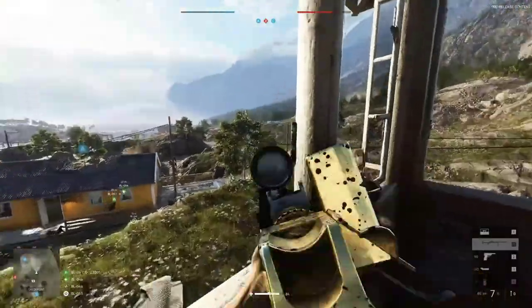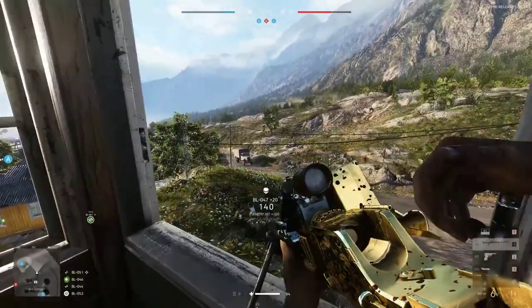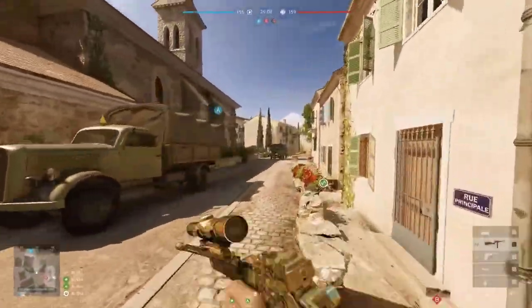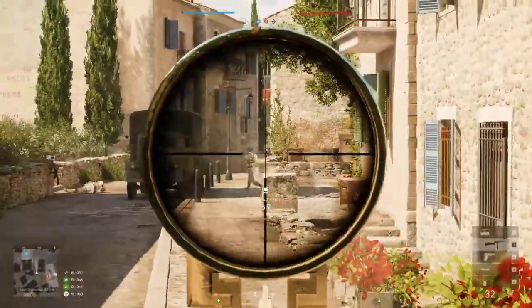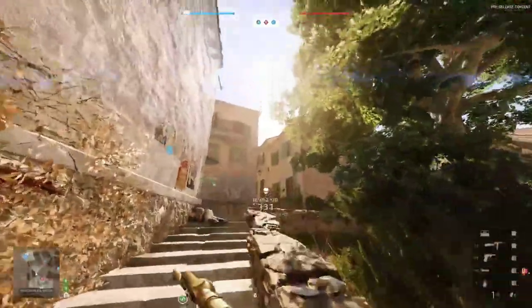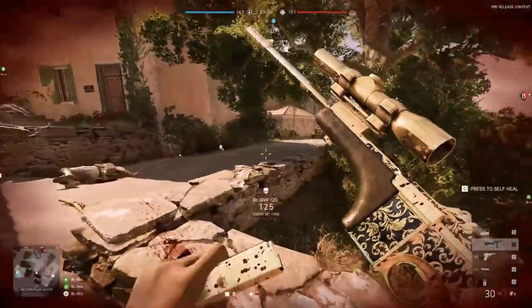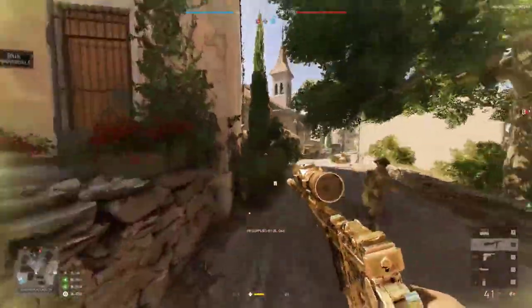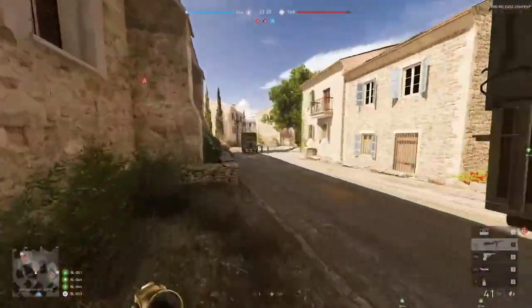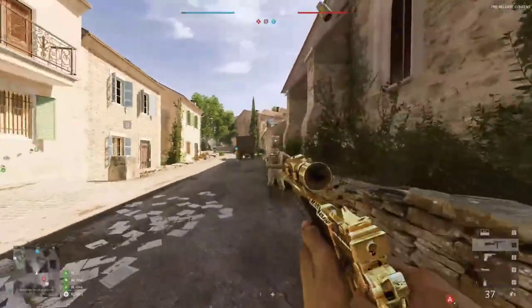Here's Provence — this is the Trench Carbine, another one of the new weapons. I put a three-times scope on it and blınged it out with gold, of course. It's a bit like the PO8 Carbine but with more capacity, though it doesn't do as much damage — something like that from what I recall when I looked at the stats. It's a fun gun to run around with.